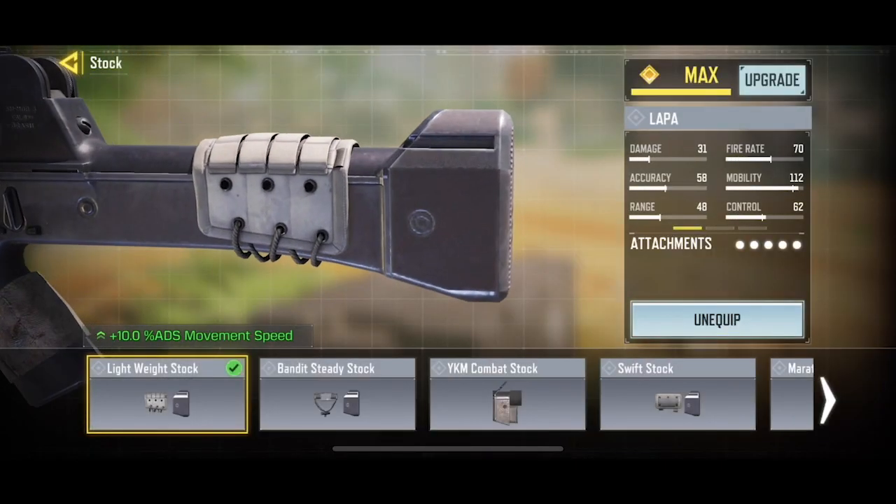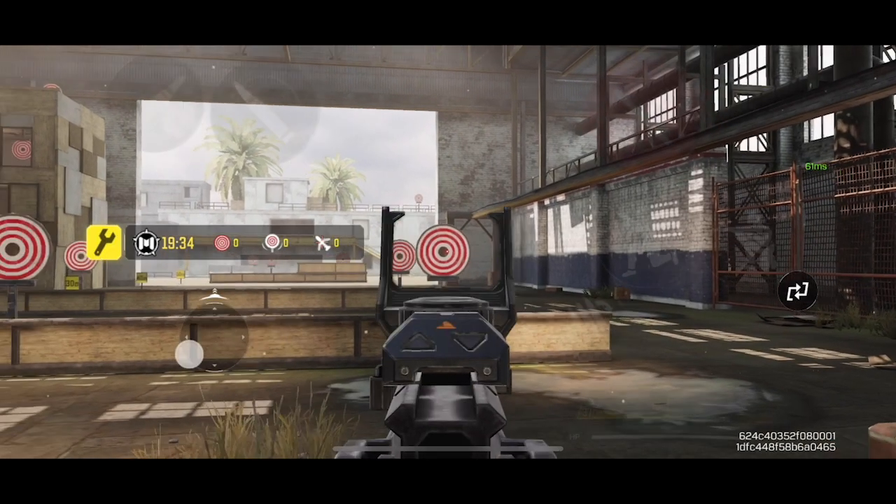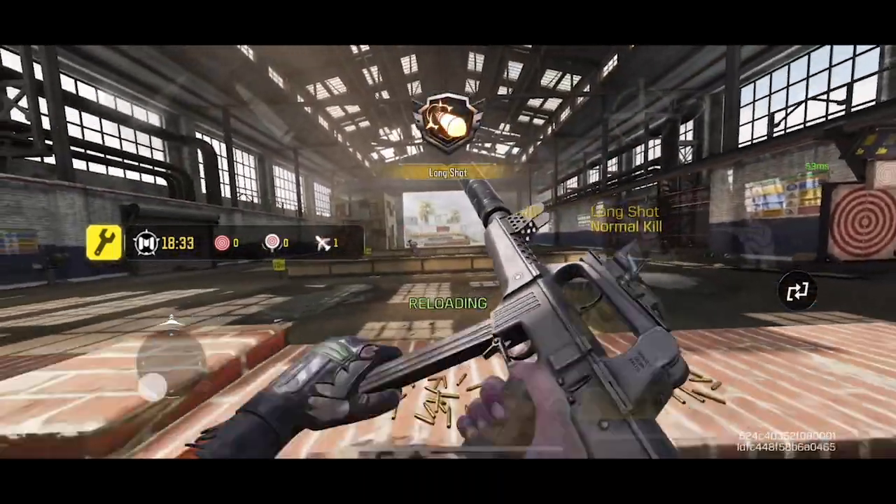For the stock, we're using the lightweight stock. This stock will increase your ADS movement speed by 10%, which is really useful when you're strafing with the Lapa. The Lapa is already a fast weapon and this will make it even faster.